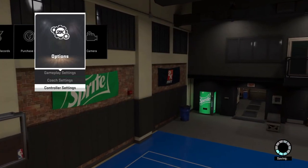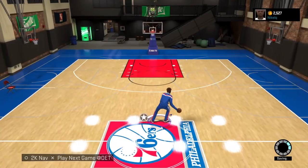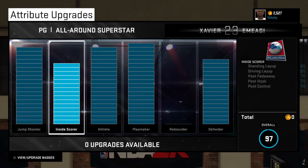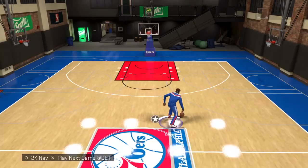Once you got that set up, you're gonna need some attribute bars on your playmaker to be doing these moves. My playmaker is maxed out right now, but anyways, let's get into it.